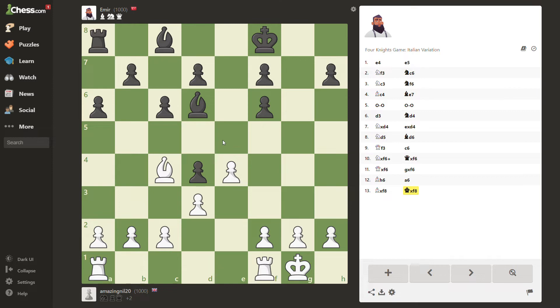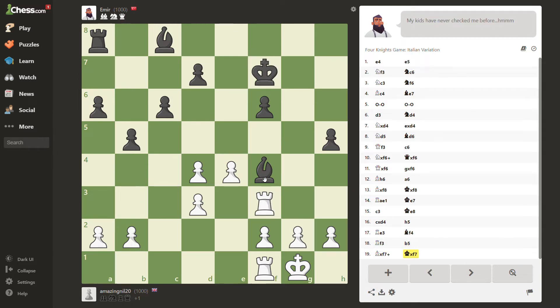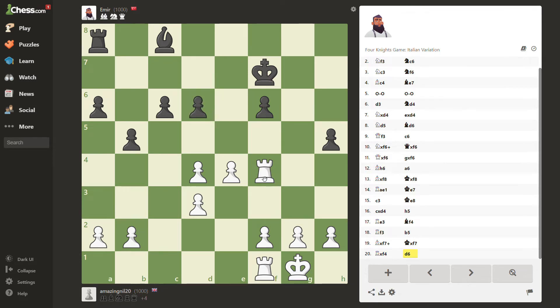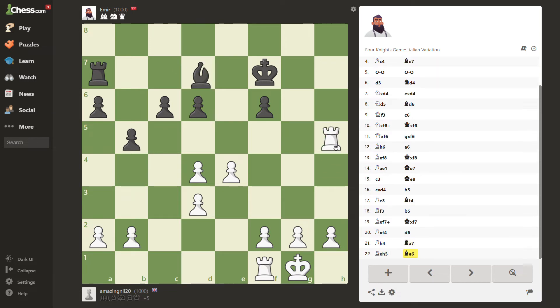Now I'm just two points ahead of my opponent. For my next move, I'm going to bring my rook into the game — maybe rook here. The problem is the pawn, so I'm taking it out. Tagging my rook. Double bishop attacks — that's a good move. I got a bishop and a pawn and traded it for only one bishop.